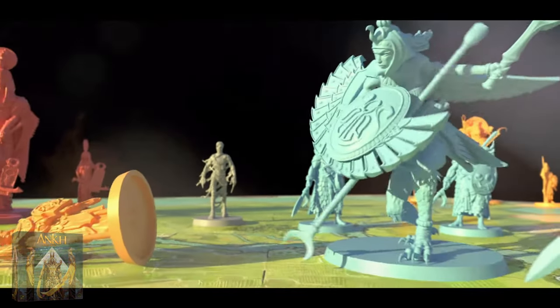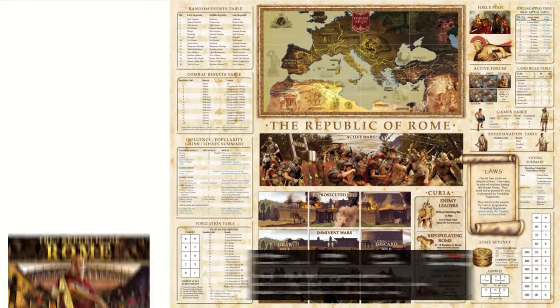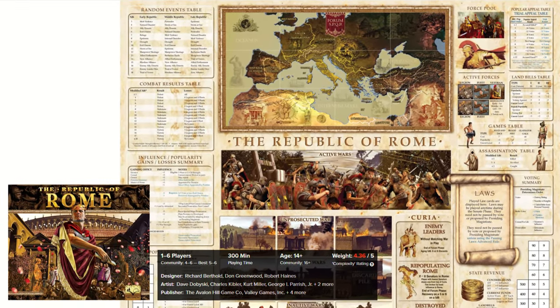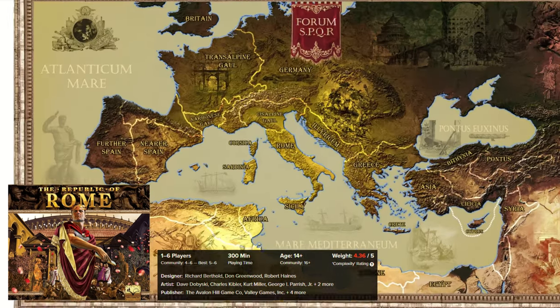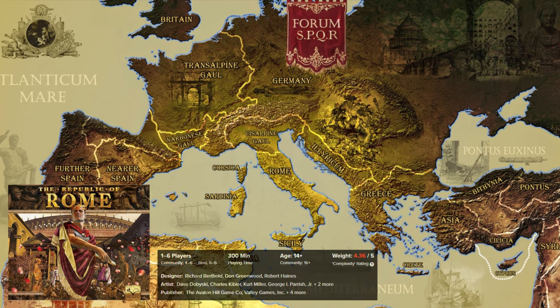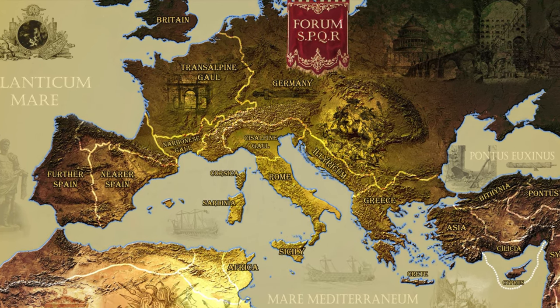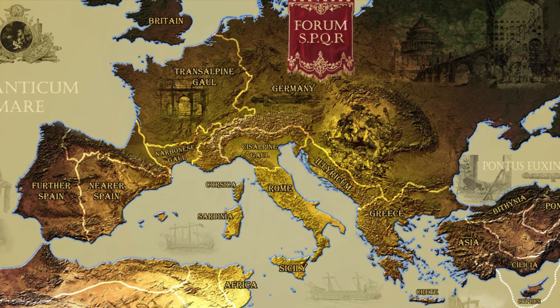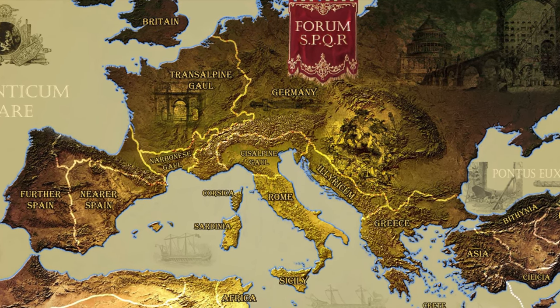Let's start with the oldest game in this top: the Republic of Rome. This game is massive and quite complex. It simulates the politics of the Roman state during the Republic and can take hours to complete, because it gives you a huge quantity of possible actions during every turn.